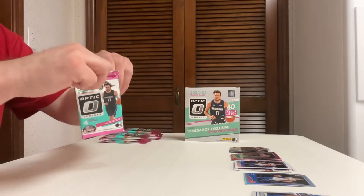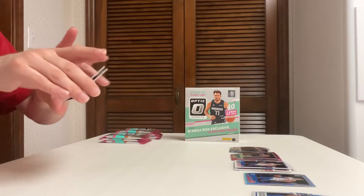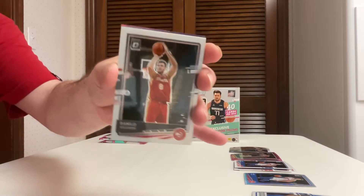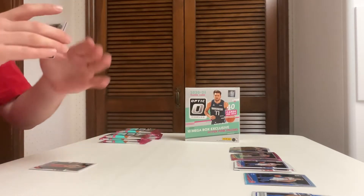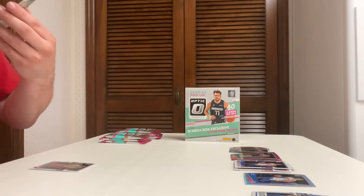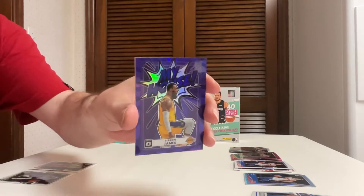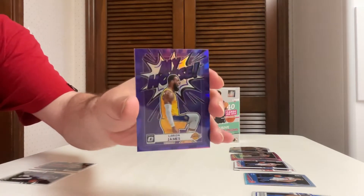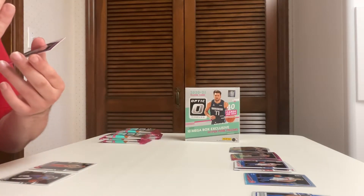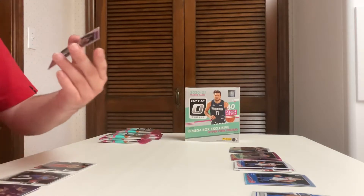Pack number three. We have Danilo Gallinari, Jrue Holiday, and — oh look at this one — we have a purple My House LeBron James! Let's see if this is numbered or anything. Purple and gold, but it doesn't look like it's numbered. And we have an Al Horford pink.